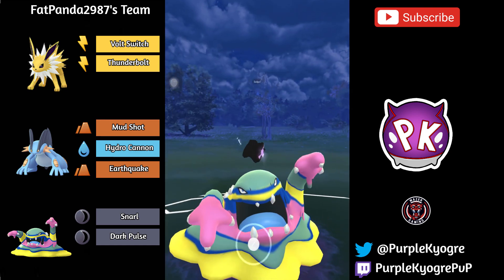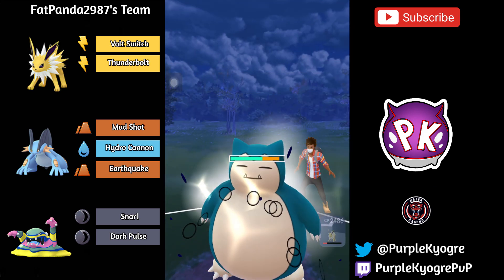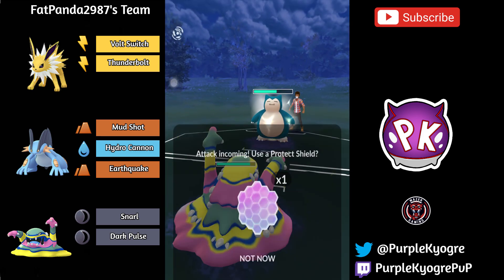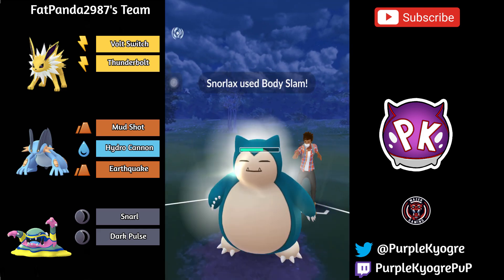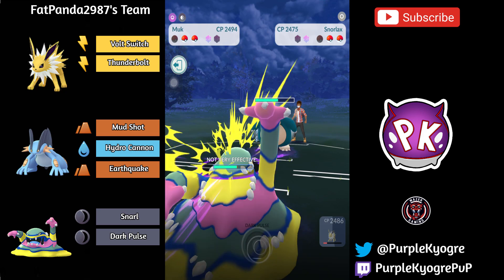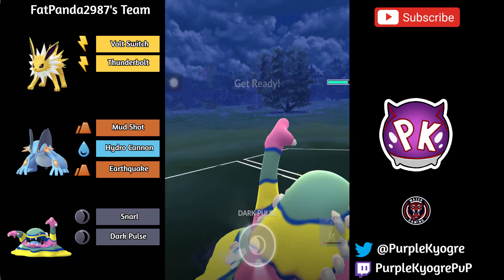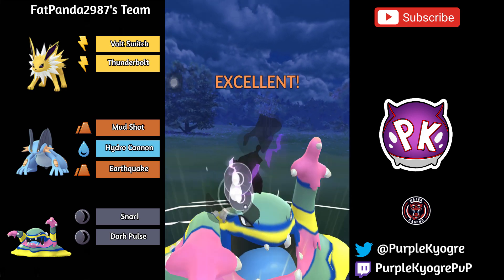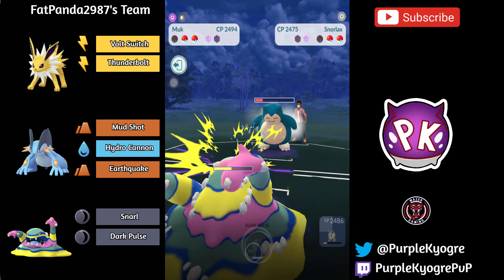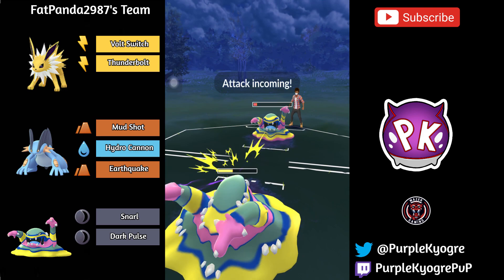We'll have to see what the Snorlax has — if it has Earthquake, that's not good. Superpower? It's not going to KO. I think it's just Body Slam. So Body Slam obviously, going to connect. Trying to get to a Dark Pulse, able to get to it. This Dark Pulse is not enough to KO — this is going to be a tough game. Dark Pulse is coming out, and trying to get to another one, but we see a switch.